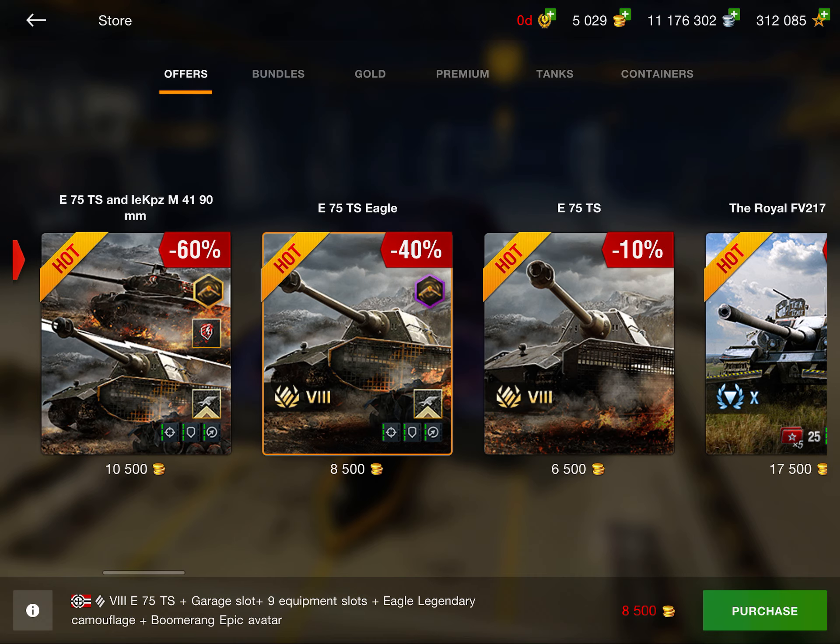Next up we have the Jade M4A2E4. This is an amazing tank — it has beast armor at Tier 5. You also get seven days of premium, a camo avatar, and some other things. For $4, I actually think it's decent. If you like playing Tier 5 and the lower tiers, I do think this deal is worth it.